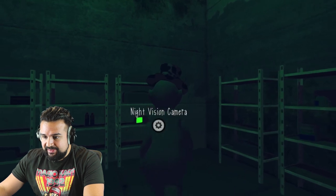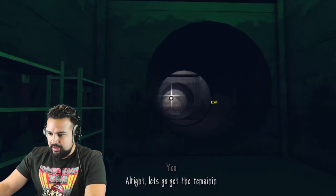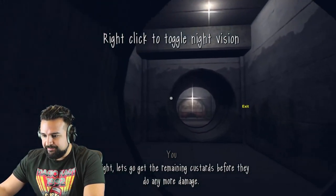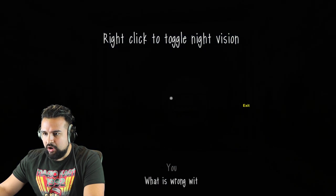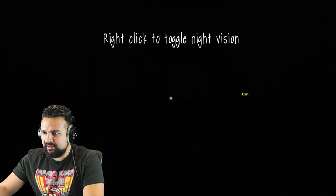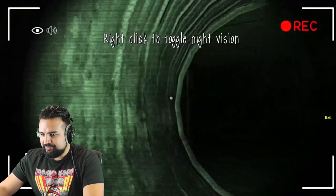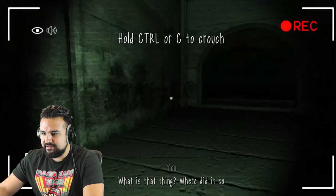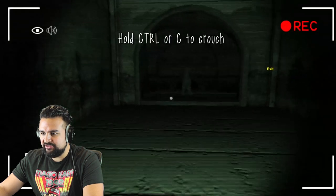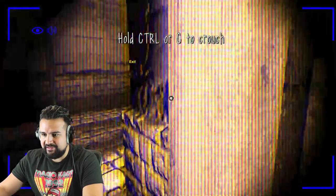So last time, this is where I left off. I had gotten the night vision camera, but then what ended up happening is I kept dying, because it gets hard in this part. So let's go. All right, here we go. We already started. Right-click to toggle night vision. It's already creepy. So this time we gotta be careful with these guys. We gotta crouch when we get close — Control-C to crouch. But these guys will look at you, and they'll chase you, and they'll kill you. So we gotta pass this part.